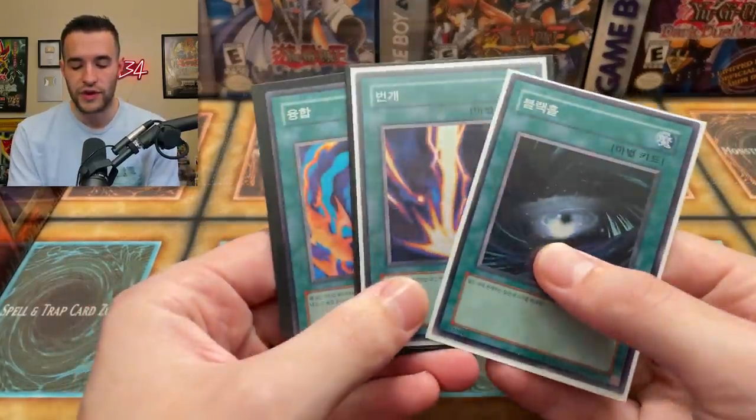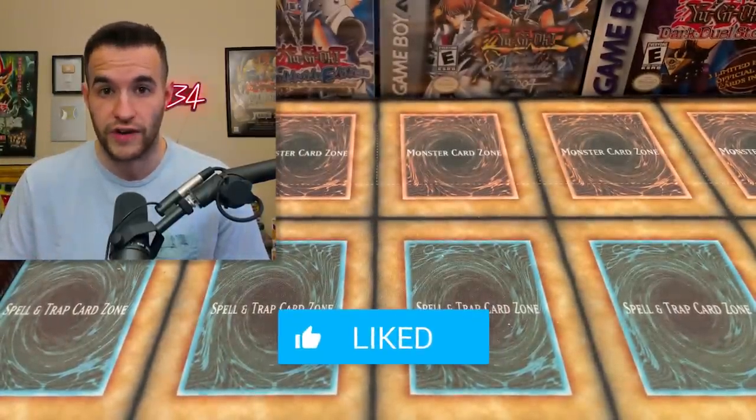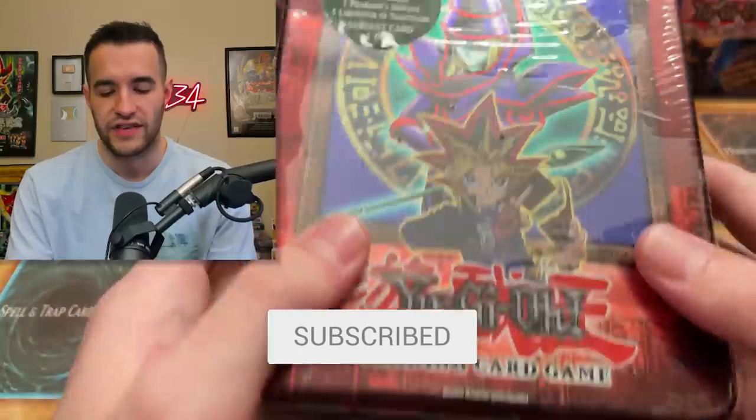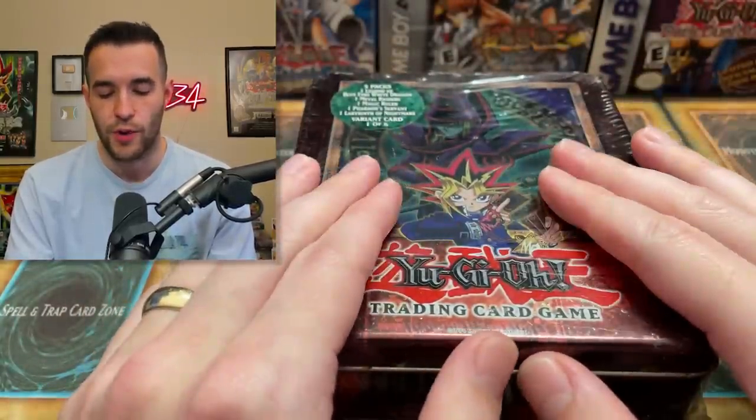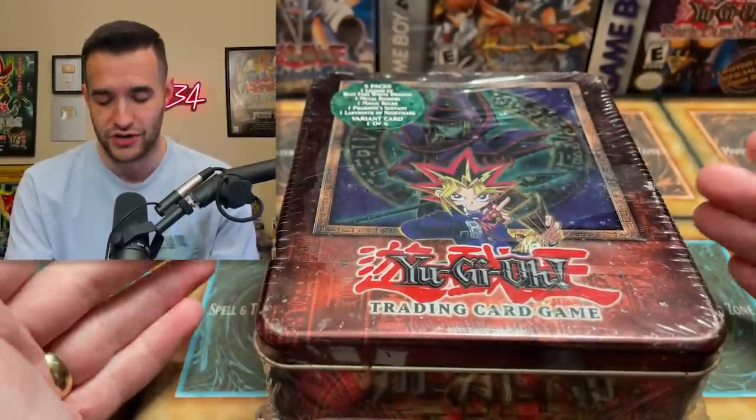I'll be giving away these three classic LOB super rares. All you have to do is like this video, be subscribed, turn on notifications, and let me know what you want to see out of this tin. We have a promo with it, but in this condition there's almost a zero percent chance it's a nice Dark Magician — but we'll see.